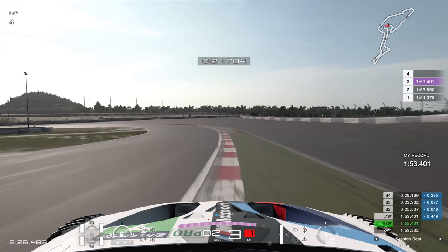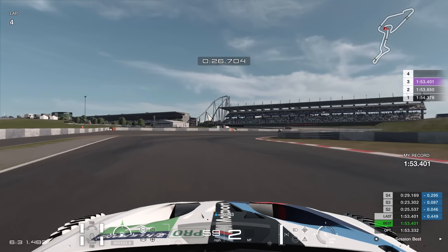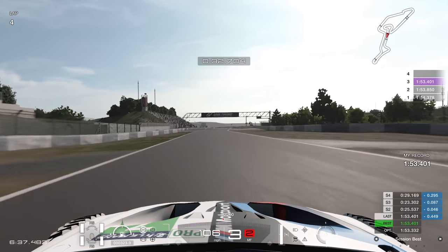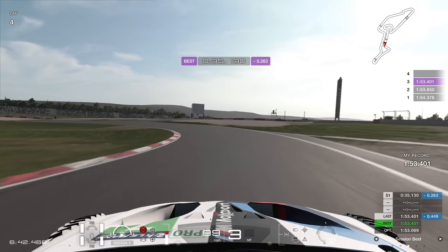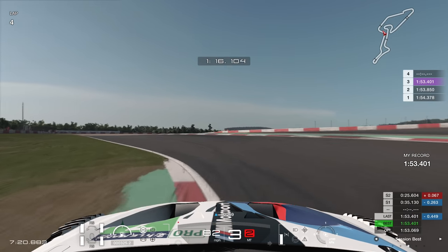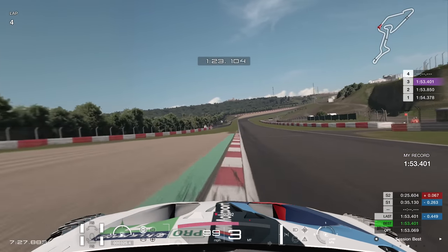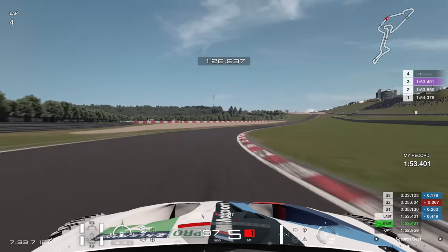Let's see if we can do that in the first sector here at the Nürburgring — great circuit, absolutely love it, been around here a fair few times, at least 200 times if not many more. A quarter of a second up in the first split, but we actually lose time in the second sector — not too much though thankfully. Then this corner, this long right-hander, it's a crucial corner and it leads on to a very long straight. We gain two tenths in sector three.